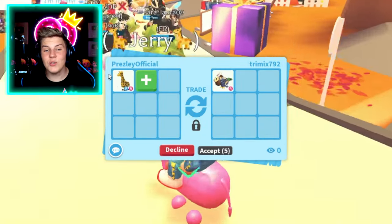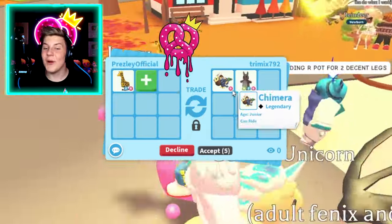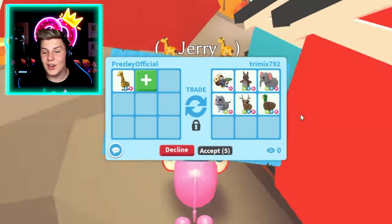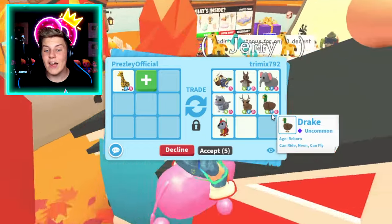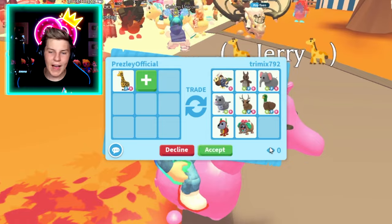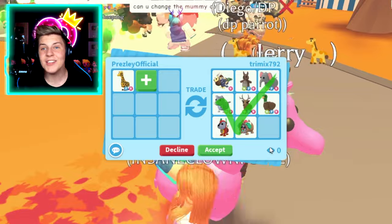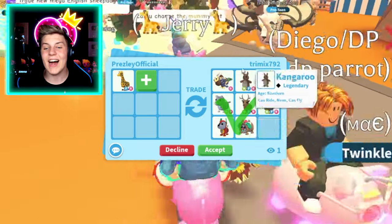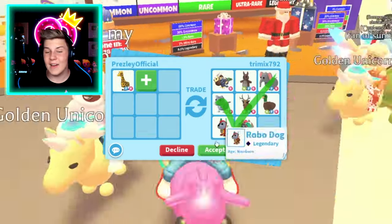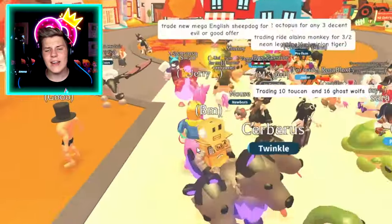To start off, let's throw our normal giraffe into the trade. This is Jerry. So we've got the Rye Camara, the Neon Fly Ride Kangaroo, Neon Fly Ride Elephant, Neon Snow Leopard, Neon Fly Ride Reindeer, Neon Fly Ride Drake, Yulog, and Robodog. These are like, the giraffe is just so rare. I get that these are neons, but they're legendaries that aren't too popular. The elephant and kangaroo are, but the rest of them are kind of just random pets. So I think I'll decline this and see what other offers we can get in this super rich trading server.